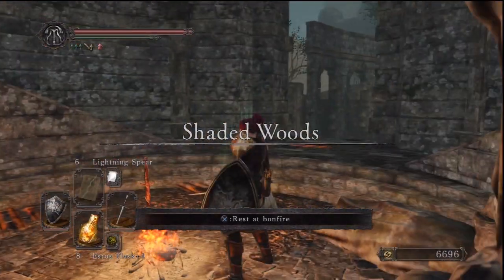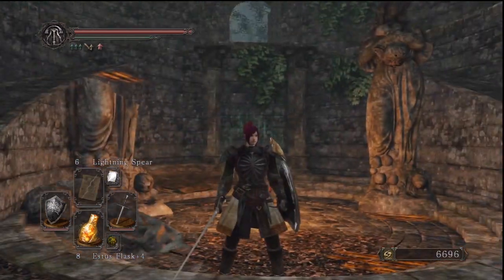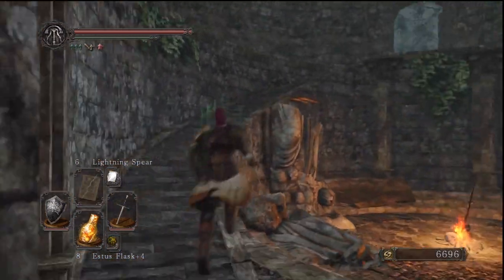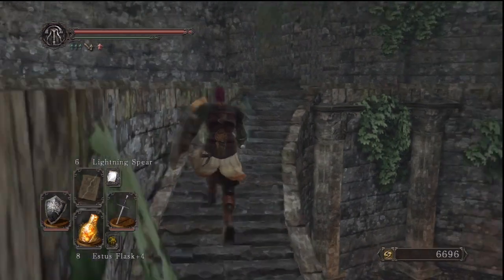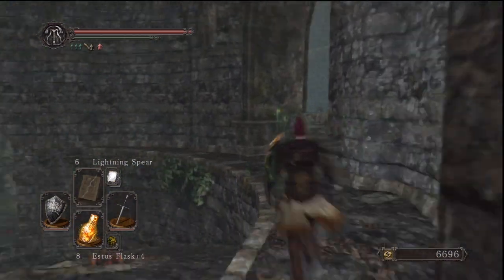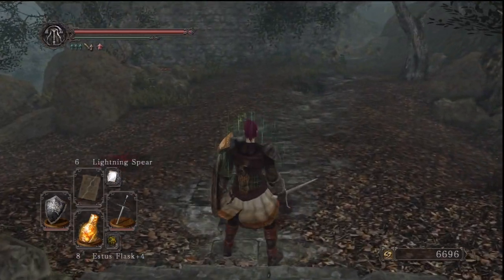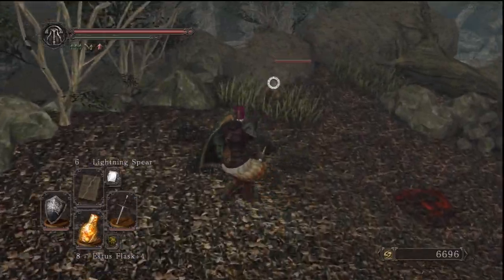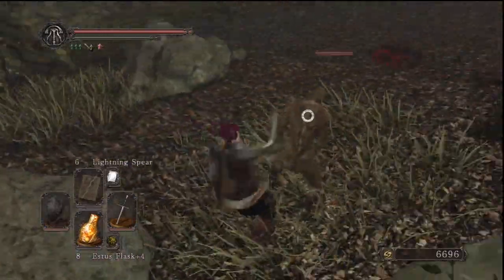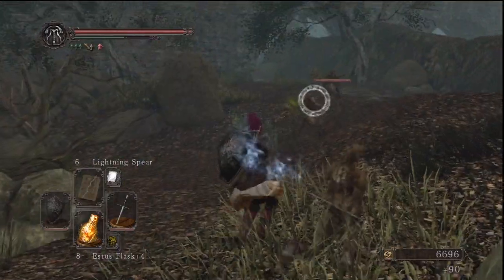The entrance to Drangleic Castle is in the Shaded Woods. The only way you're gonna guess that is by looking in the distance for the big black tower, which we can only assume is Drangleic Castle. I'm pretty sure if I looked up in the sky right here I would actually see that tower again, because the entrance is right here.